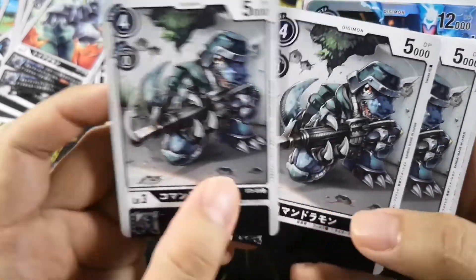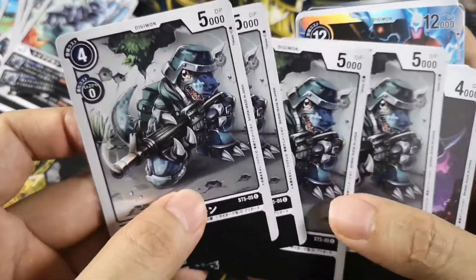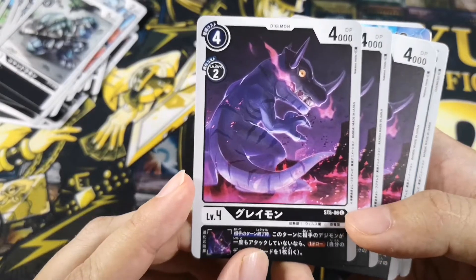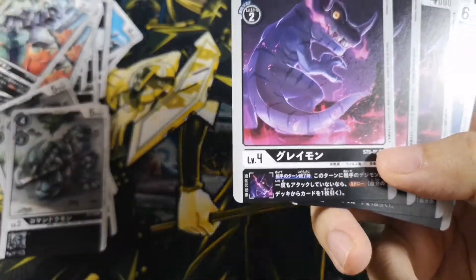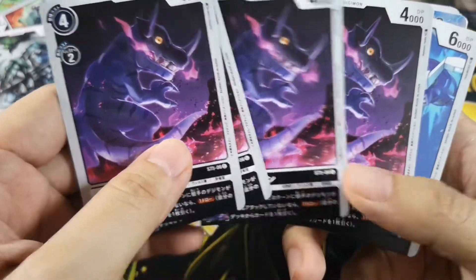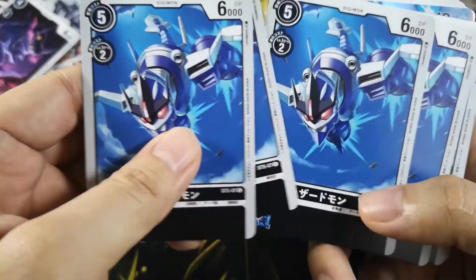Then you have Commandermon. I feel like Digimon compared to Pokemon is more violent — you have guns and bombs. Compared to the child-friendly Pokemon, that's actually what I like about Digimon. This is Greymon but it's purple in color, which is pretty cool. The effect is almost like Toy Agumon's — if your opponent did not attack, you get to draw a card. And this is Jazzetmon, just a generic vanilla level 4.